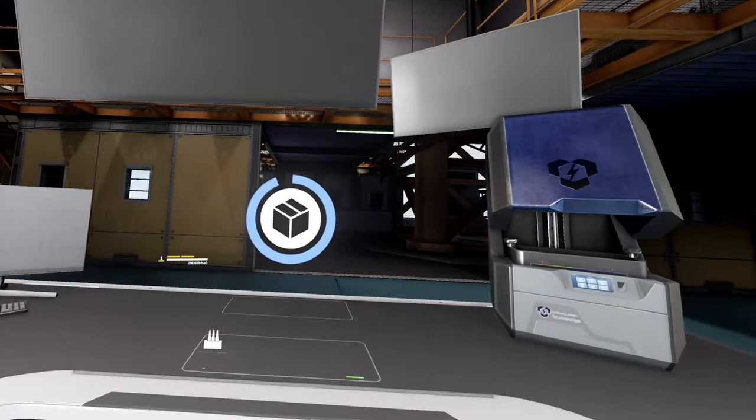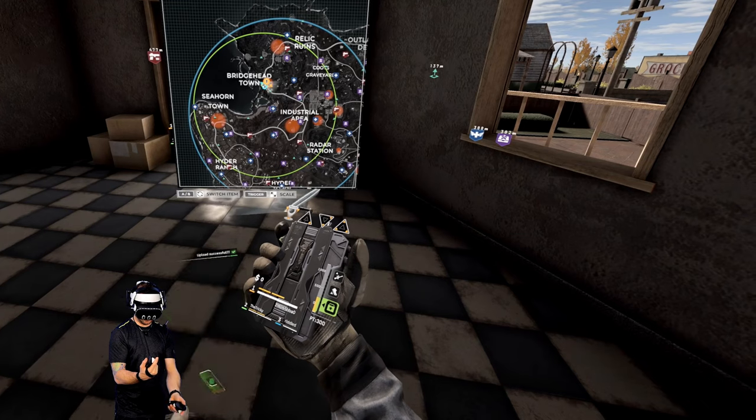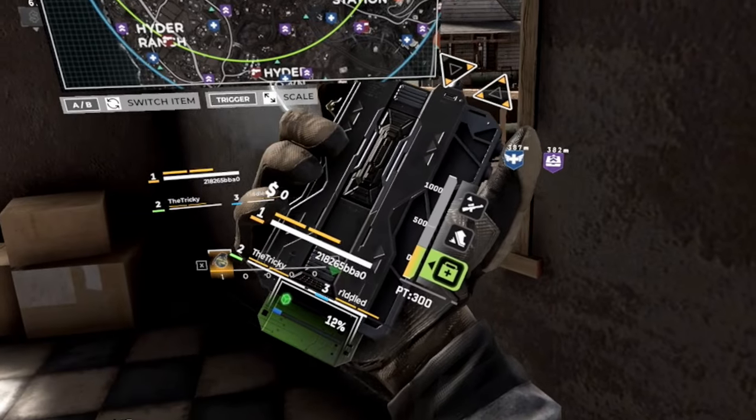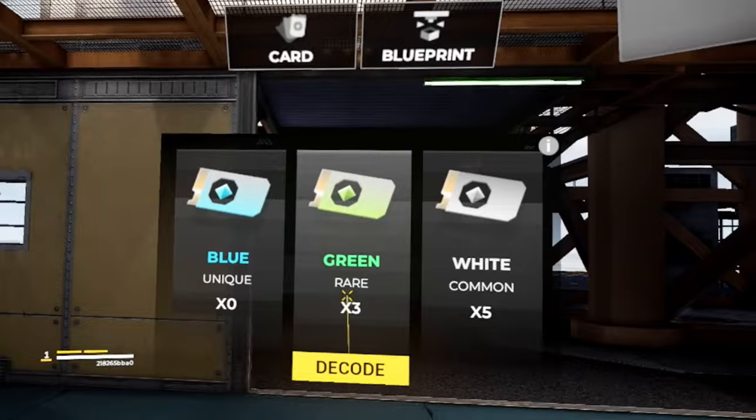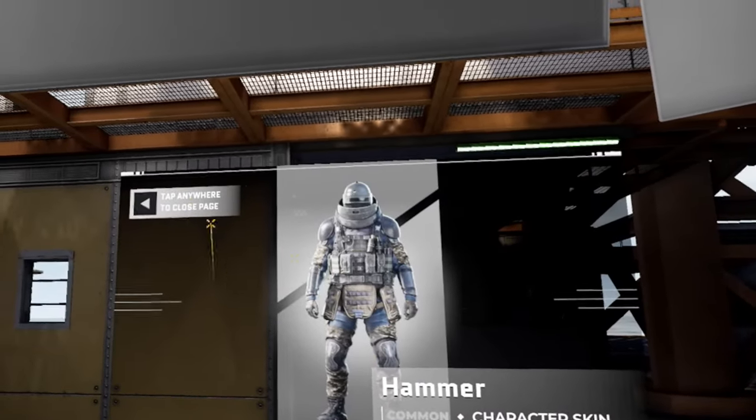Here is the crafting table. You decode cards from the cards you find in game. I found a green one — I throw it into the MICA, and you can see it takes time to upload. Don't die before it uploads or you won't get your cosmetic. After battle, you come back to headquarters and decode what you uploaded — and there I unlocked the skin.